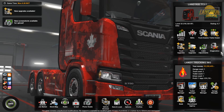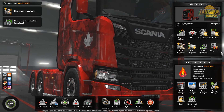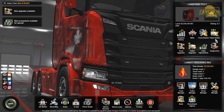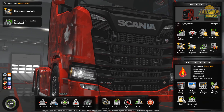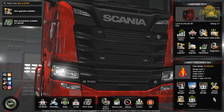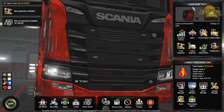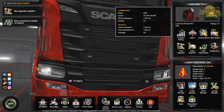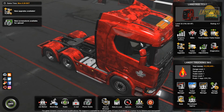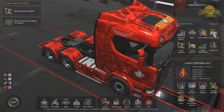Let's jump right into the main menu - look how different it is right away. We're seeing a couple of new things: trailer dealership, trailer upgrades, and down here, trailer management. This is all being completely swapped around. As you can see, this is my test profile. I've already bought a truck and done a trip to kind of get used to it, but you can see how it's going to work. You can go to the trailer dealership.